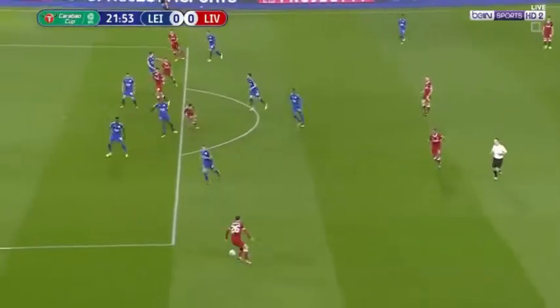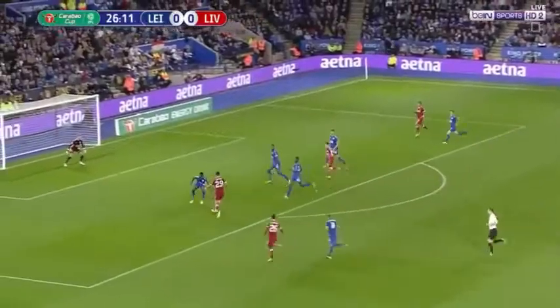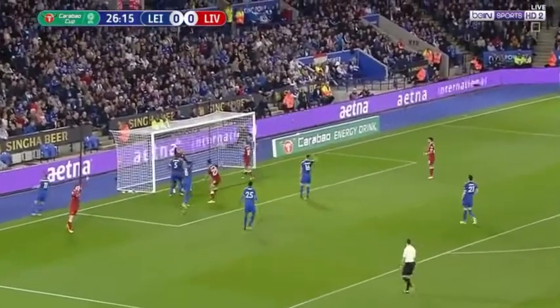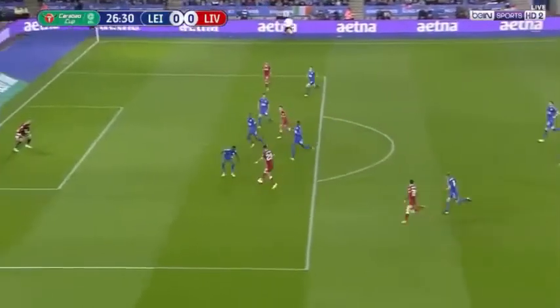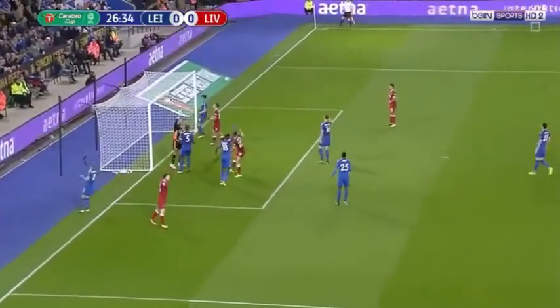More stretching. That was an inviting ball from Robertson. Lovely early ball from Henderson picked out Solanke here. And now Robertson with a chance — oh, how did that not go in? Coutinho failed to get a touch at the back post. It looked like it was a tap-in. It's another really good chance that's gone begging for Liverpool.